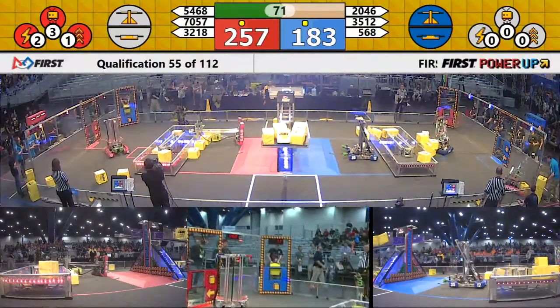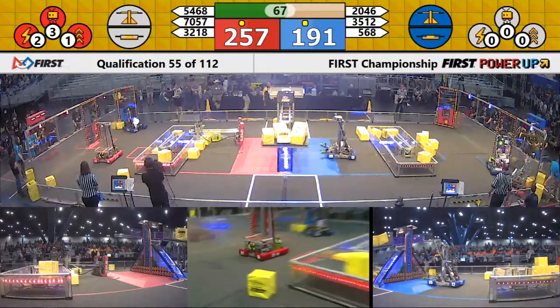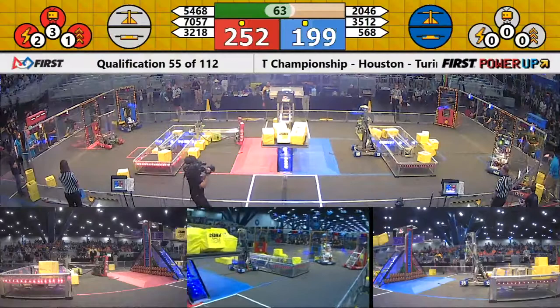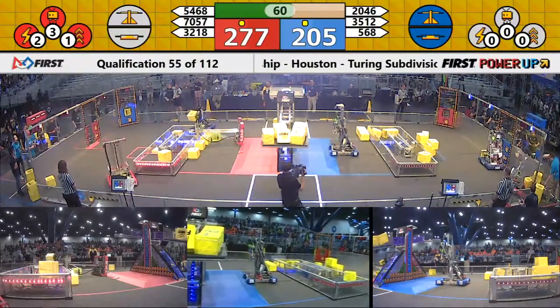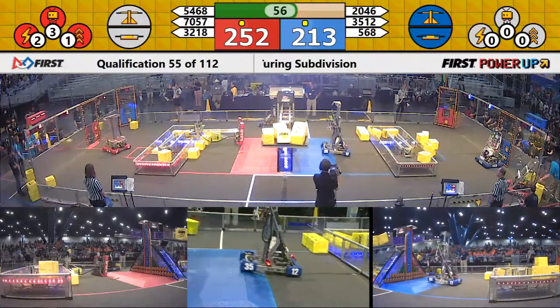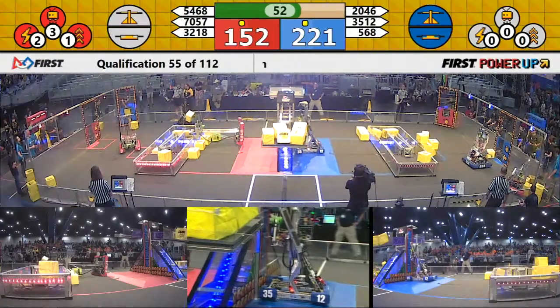All three power-ups played on the red side of the field. Blue Alliance in control of their switch and scale. 5468 still down but their Alliance partner 7057 back in action over on the blue side of the field.